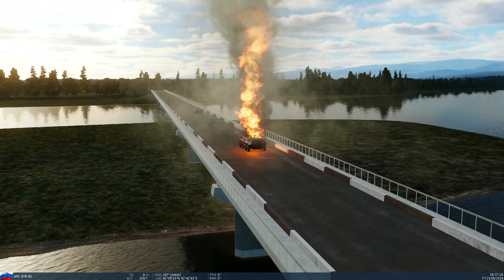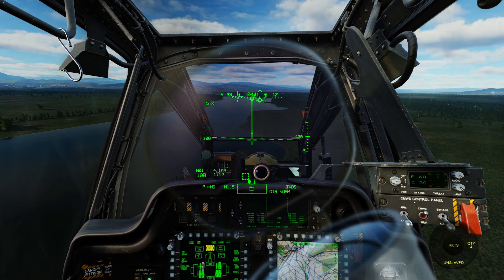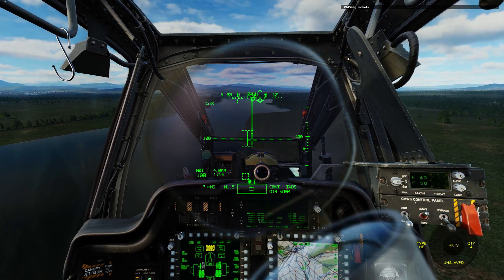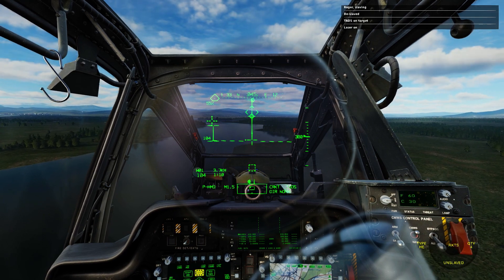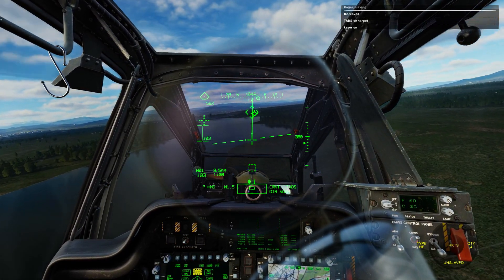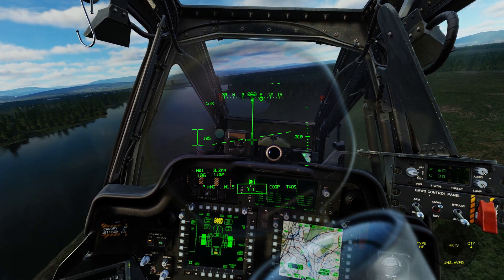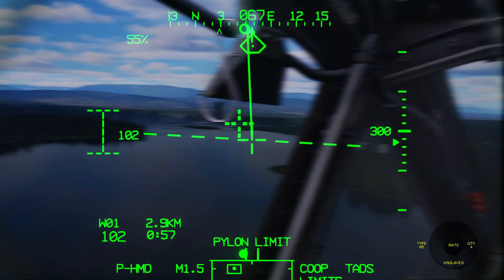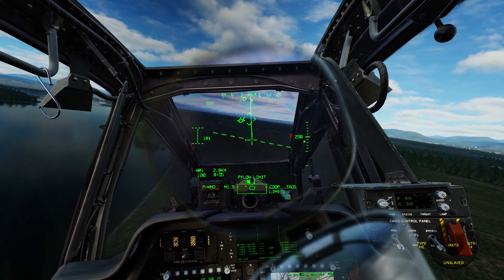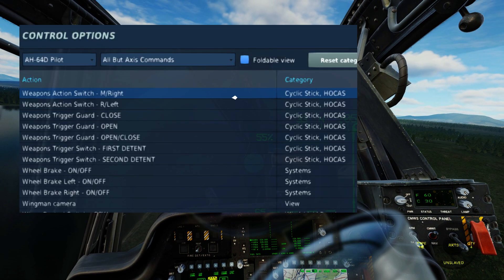And now for the last target, we will use the rockets. To do that, we use the AI menu by pressing A again, and we can select the rockets. The process to fire the rockets is the same as for the Hellfire — the difference is our shooting position. Let's find our target by pressing W. We will position ourselves to shoot the rockets aligned with the highway. And remember to select the rockets by using the weapons action switch left for rockets.